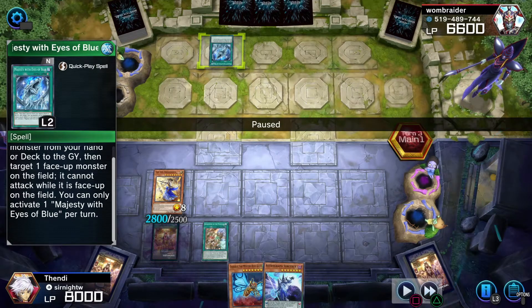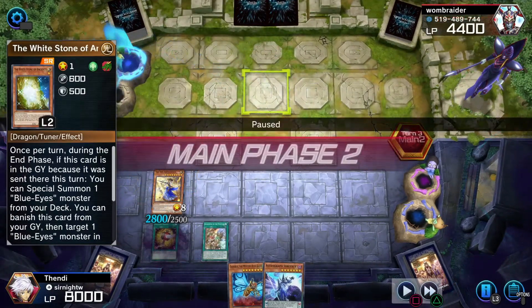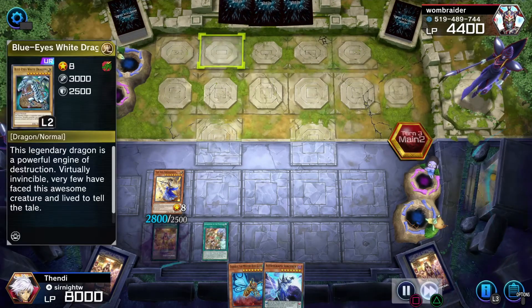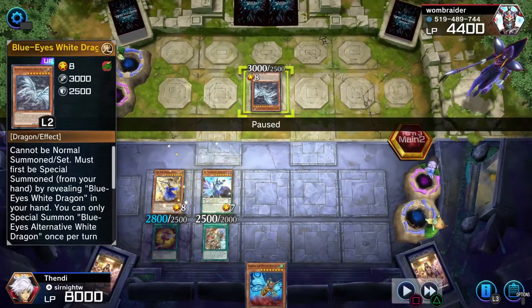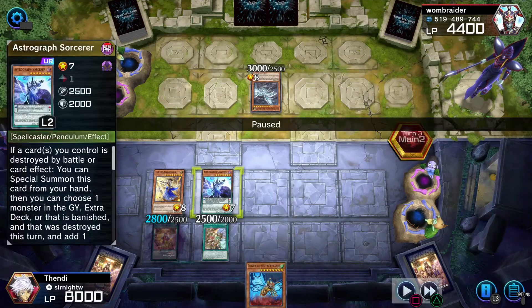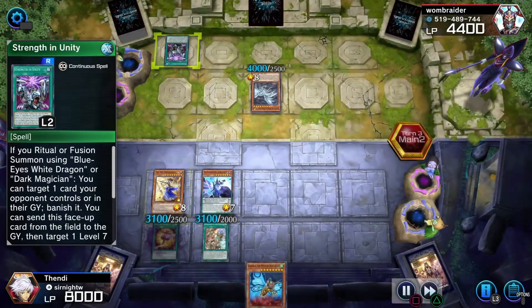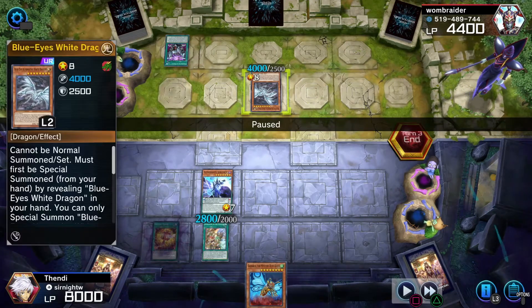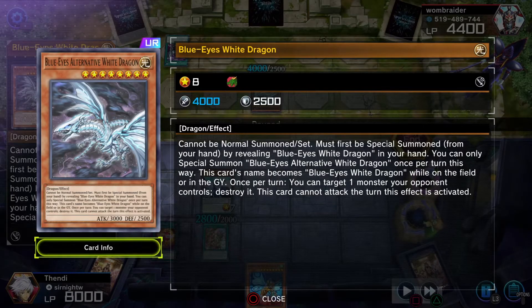Iris cannot attack because he targeted her with a card that prevents attacks while it's face-up. He suicides to bring out Blue Eyes Alternative Dragon. Since he Special Summoned Blue Eyes Alternative, I was able to bring in Astrograph — I don't run it in this deck anymore, I just loved its animation. He was able to pop my Iris and increase the strength of his Blue Eyes Alternative Dragon.